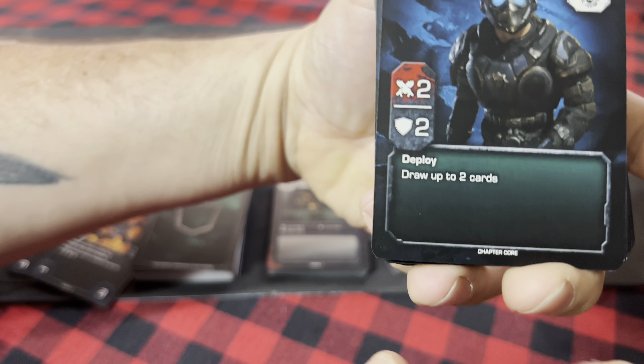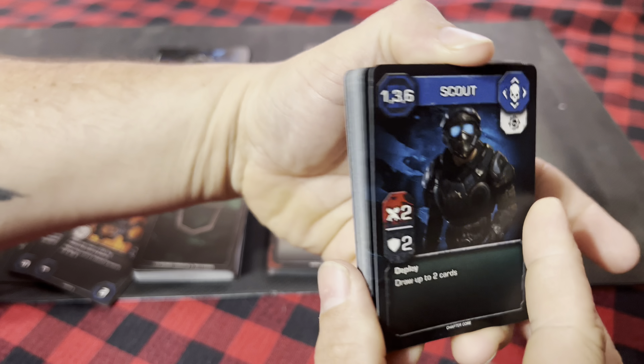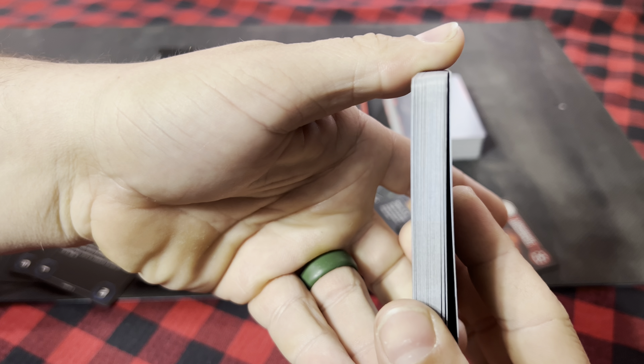The first thing you're going to do when you set up is go ahead and look for all the cards that say 'Chapter Core' at the bottom. Get all of your Chapter Core COG cards put together and that'll be your starter deck for your COG.